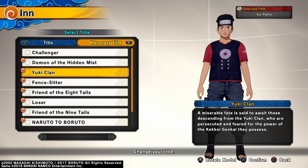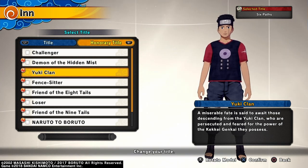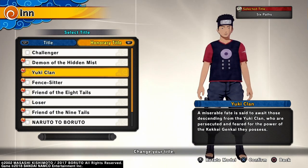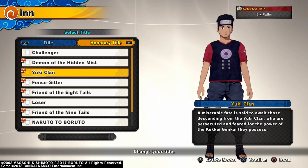For the Yuki Clan honorary title, the summary reads: 'A miserable fate is said to await those descending from the Yuki Clan, who are persecuted and feared for the power of the Kekkei Genkai they possess.' You can put this on your CAC characters to show off your title in battle.